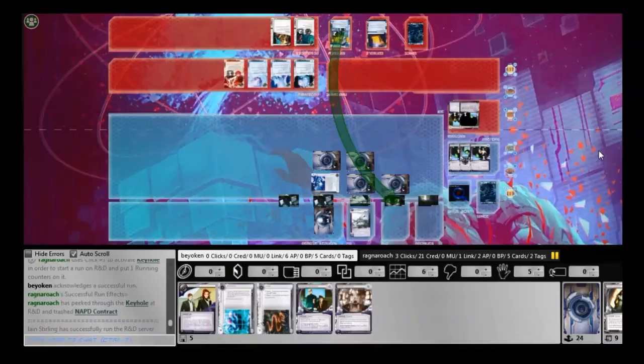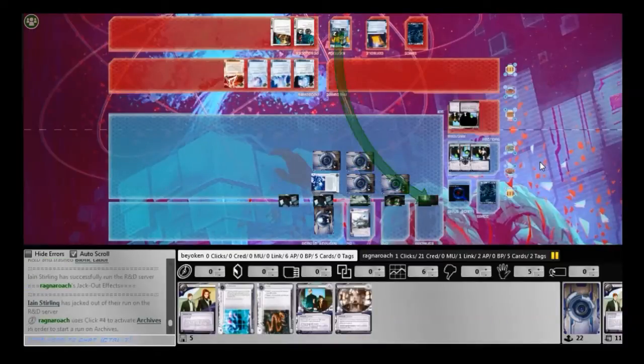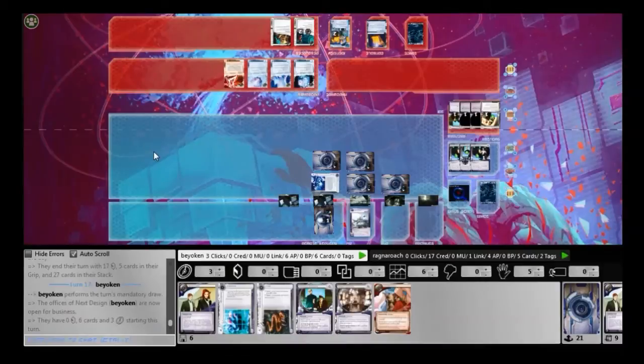His rig was assembled very quickly. I don't think slow-playing was the right play — I think what I did was correct. So now all I can do is hope that he doesn't find too many agendas through Keyholing. There are 4 two-pointers in the score pile for both of us, and there are another 3 agendas — 2 in my hand and 1 on the board. So there are only 3 agendas left in my deck of 21. The chances of him finding them are pretty low, although he did manage to find 1 NAPD.